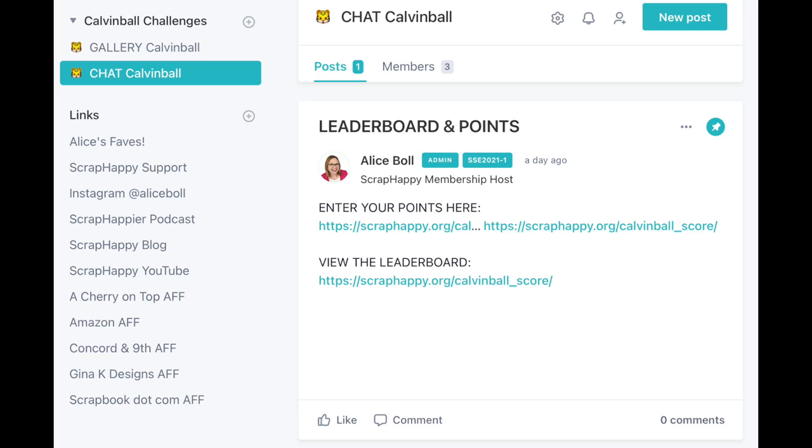The second space is the chatting section. In the chat, this is where you can start topics, have questions, and ask them there — somebody will know the answer and be able to help you out. Also in the chat section, this is where you will find the leaderboard and points, where you can see who's at the top of the leaderboard and add your own points to the scoreboard too.